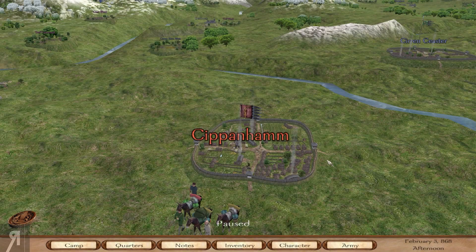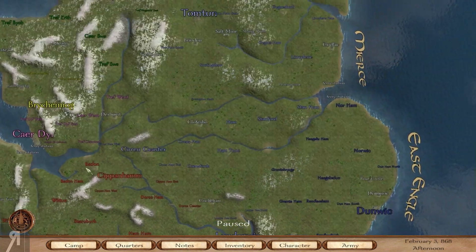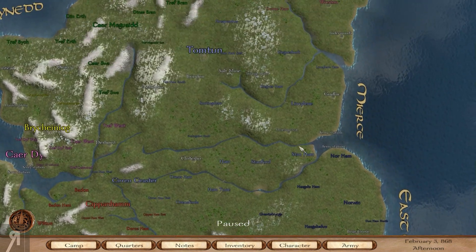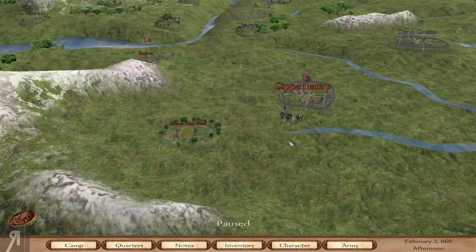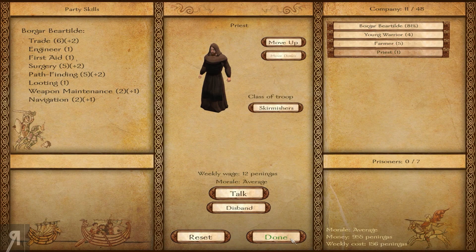Hello Reformers and welcome back to Viking Conquest. When we left off we had just traveled all the way from the coast over here, sort of in the middle. We came from there and then we went to this monastery over here, and unfortunately did not get anyone to join us, but thankfully we have now gotten some young warriors, farmers, and priests.